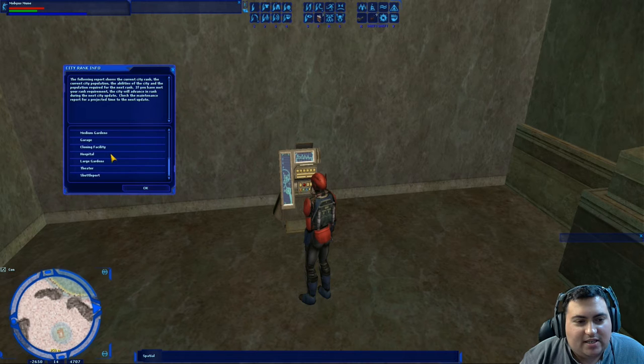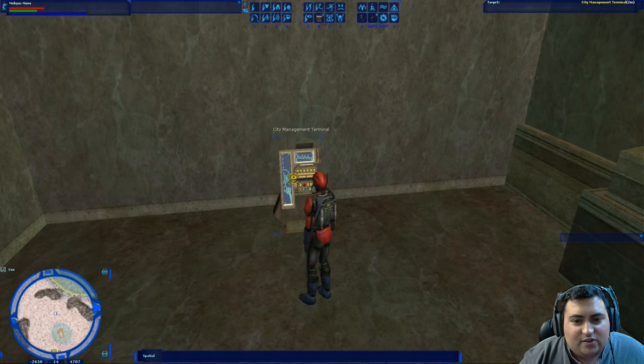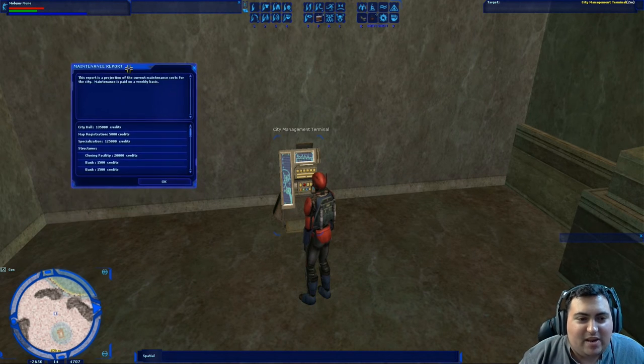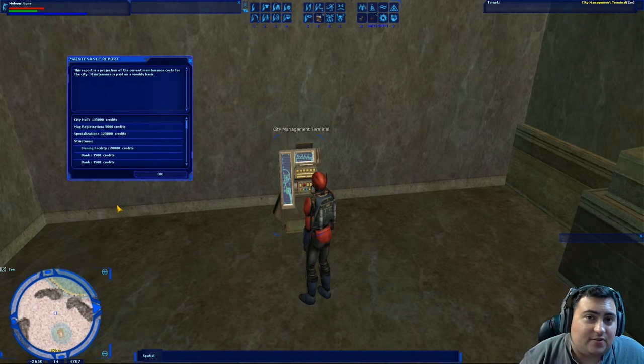As a rank 5 city, you don't actually gain the ability to place any additional structures — it's mostly the other stuff. The maintenance report is kind of the bulk of what we're going to be talking about in this video, because managing a city is expensive — very expensive, depending on what you want in your city. Just about everything you add is going to add to your city's maintenance. Cities require weekly maintenance on a much higher scale than regular structures. A rank 5 city hall alone is 135,000 credits a week — just the city hall.